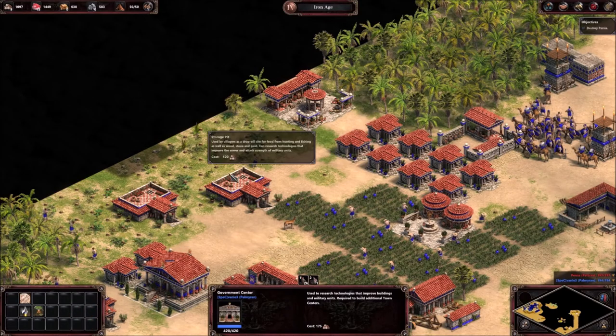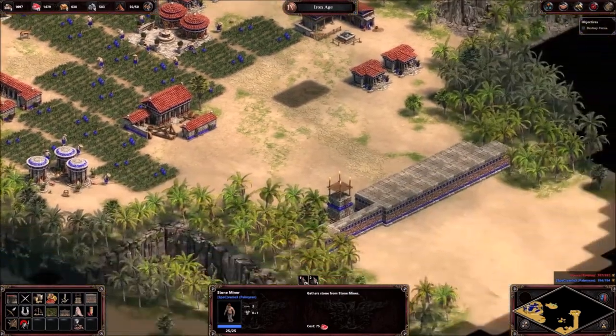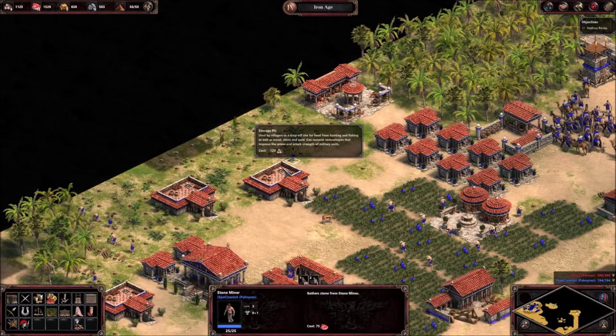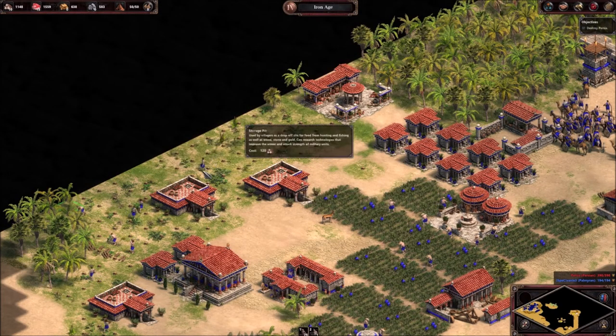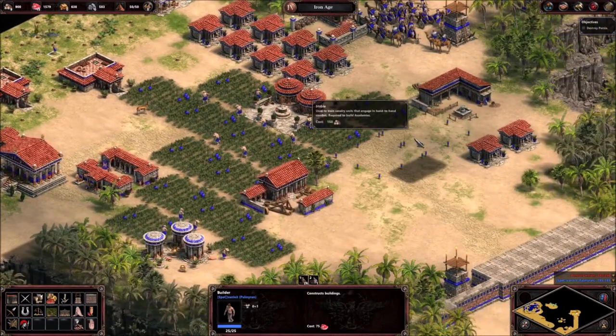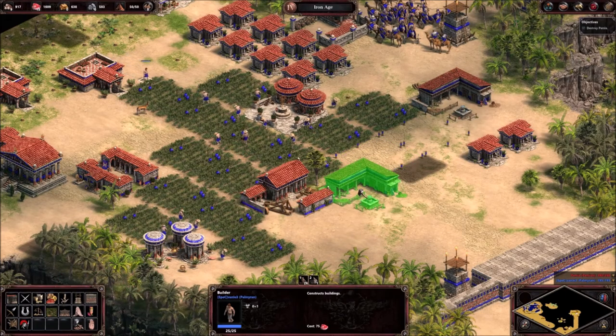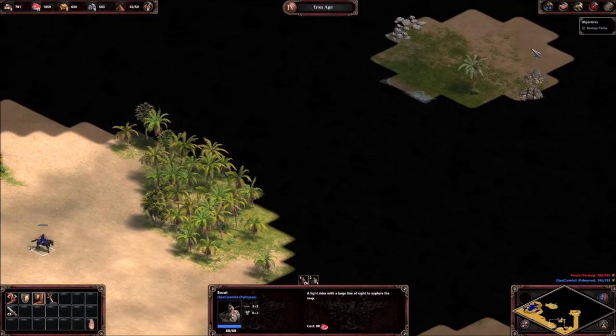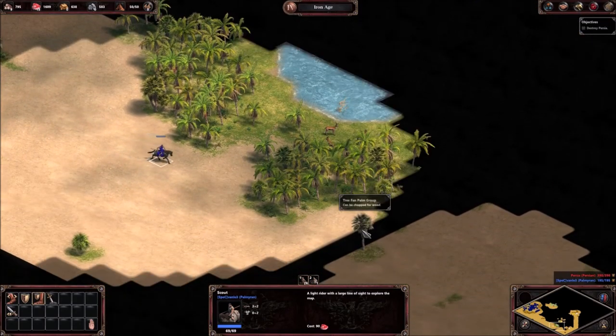Okay, is there any gold here? Let's build more stables because stables build chariots, and chariots do stuff. They can defend for a while maybe.